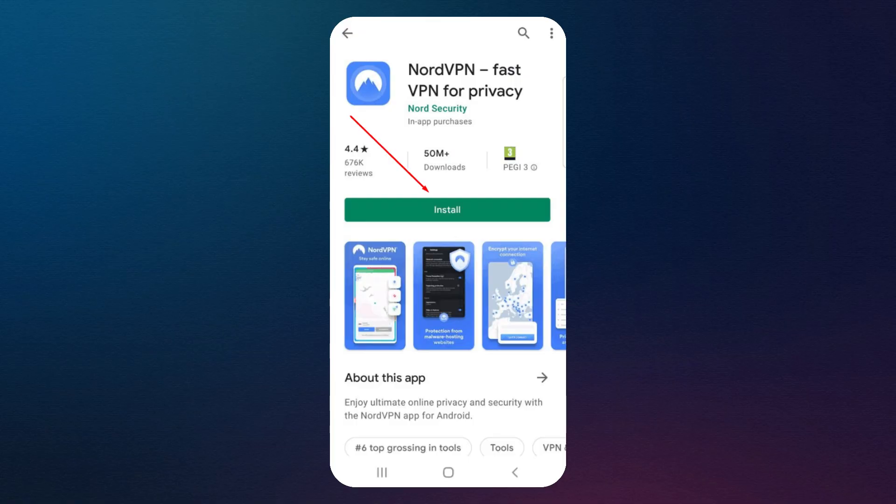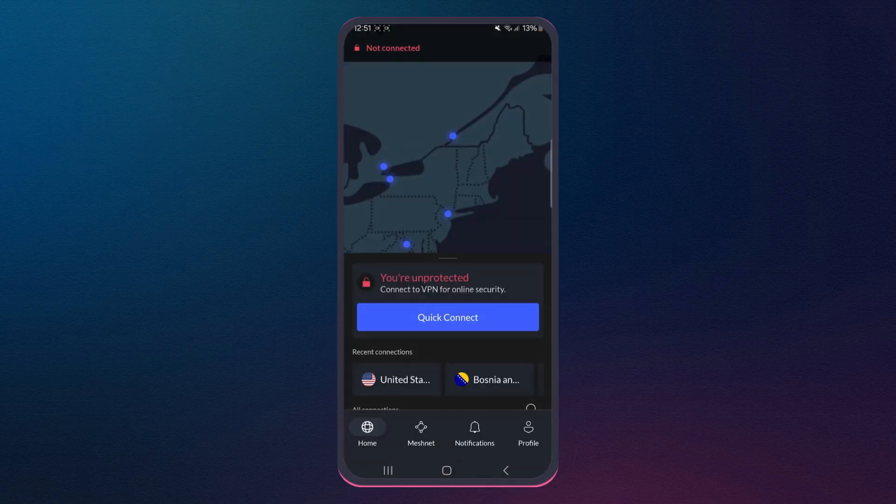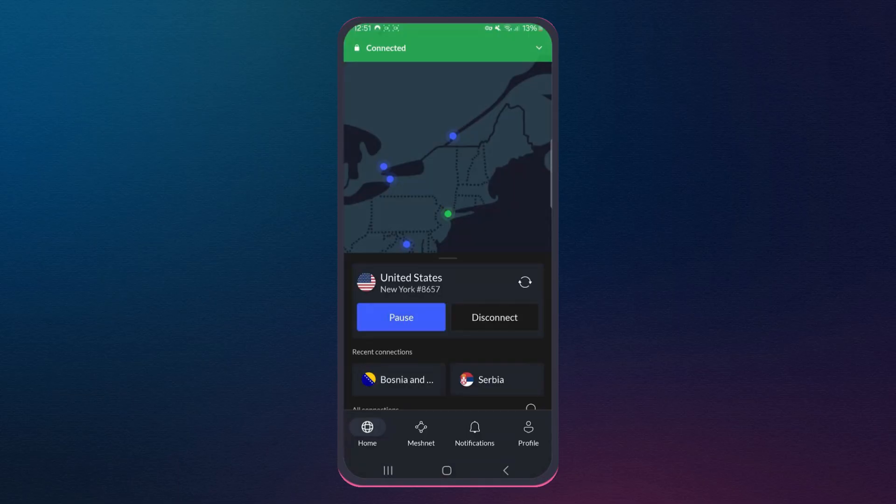Now let's set it up. Just open the Google Play Store, download NordVPN, open it, and create your account — it only takes a few steps. Once you're logged in, choose the country where you want to play Mobile Legends. You can switch to regions with lower ping or access exclusive events from other countries. After selecting your server, connect to it, and you're done.